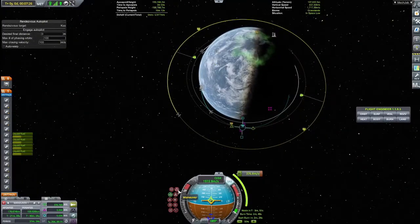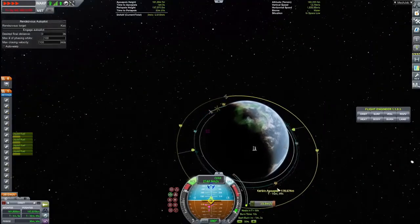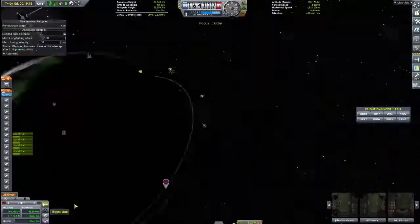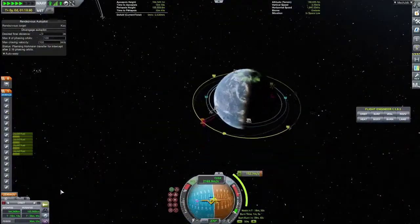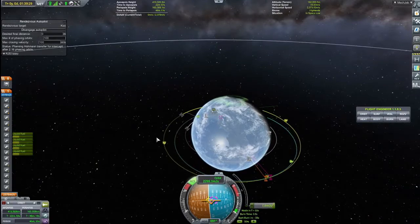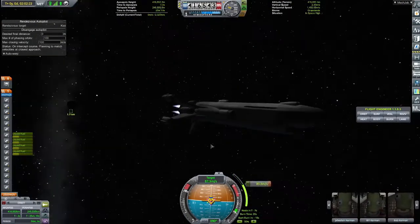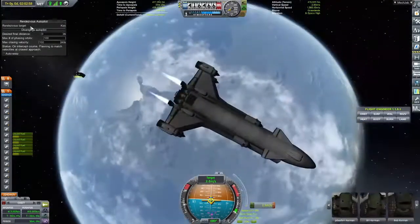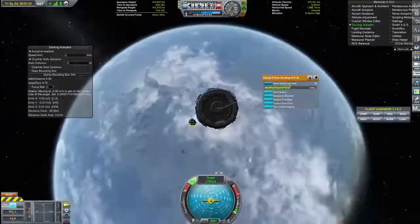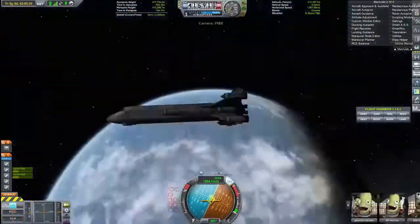I'm eventually going to do stuff at the station — I just don't know when. At the moment the station isn't fueled up at all, because if the big orange tank was fueled it would take forever. I'm also experimenting with a plane that can fit inside of the Mark 3 cargo bay, and I've been trying to experiment with folding wings — kind of like what Matt Lowndes wanted for his Duna series.